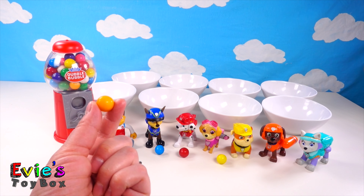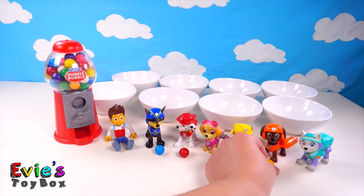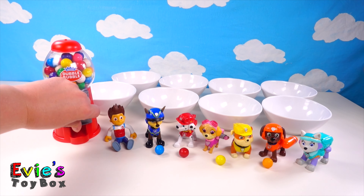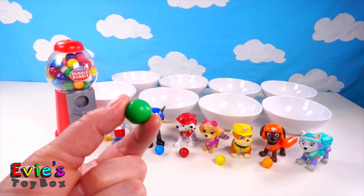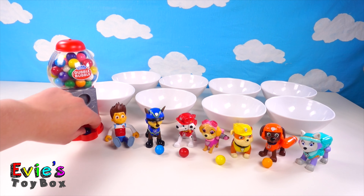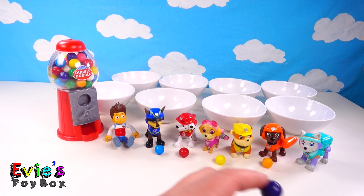I know who has a yellow hat — Rubble! Here Rubble, here's your gumball. Who's wearing orange? Is it Skye? No, she's wearing pink. Oh, it's Zuma! Here Zuma, here's your gumball. Another green gumball — let's give that one to Rocky later, let's put it in his bowl. A purple gumball — who's wearing purple? Everest! Here you go, Everest.